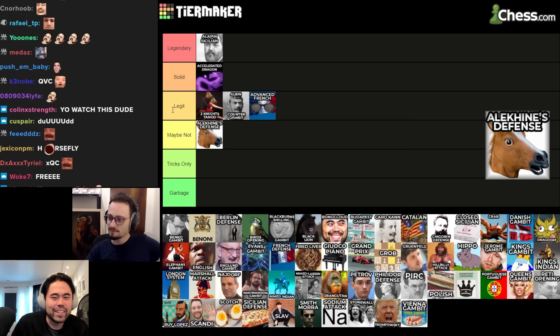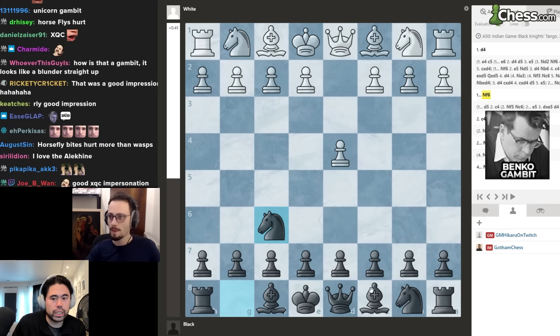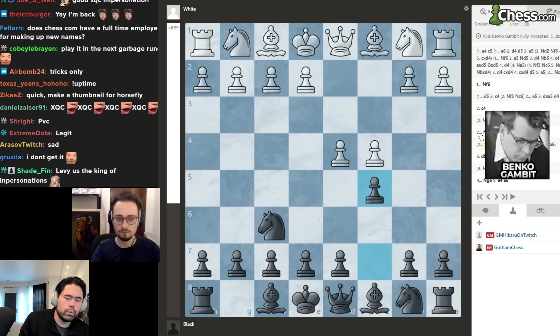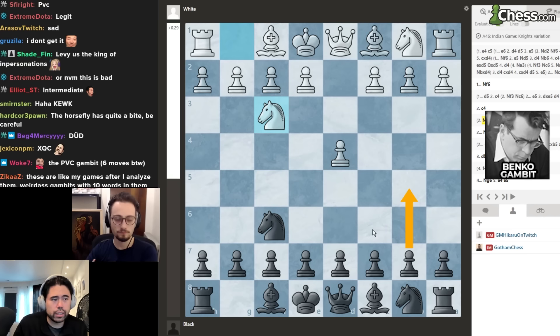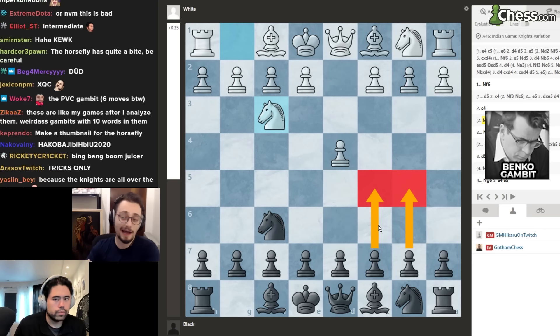Alekhine's Defense goes into maybe not, just because you're giving white all the development. Next, the Benko Gambit: c4, c5, d5, b5, pawn takes, a6 — gambiting multiple pawns on the queen side to open two files toward white's queen side. The problem is white can just ignore it with e3 or knight f3, and if white plays knight f3 on move two you never get to play the whole gambit.